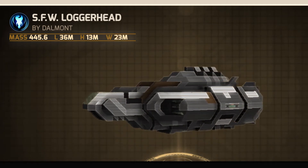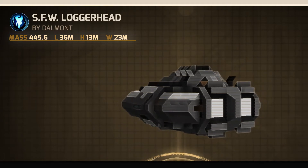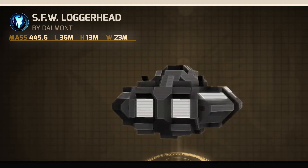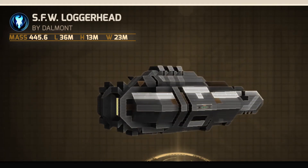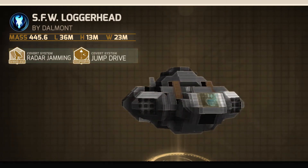The Loggerhead light fighter has become a mainstay in the SFW inventory. Whether you are transporting high-value personnel and need to use the covert systems installed, such as radar jamming or its FTL jump drives,